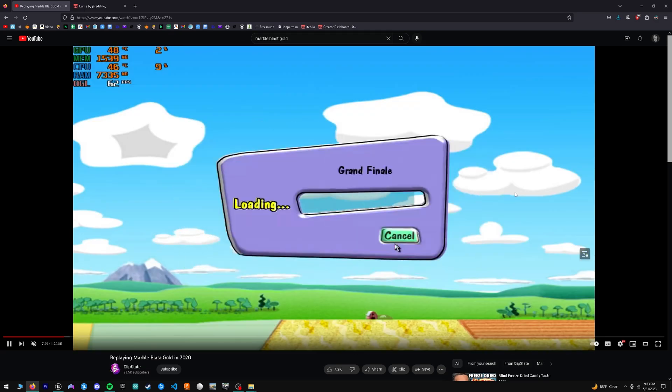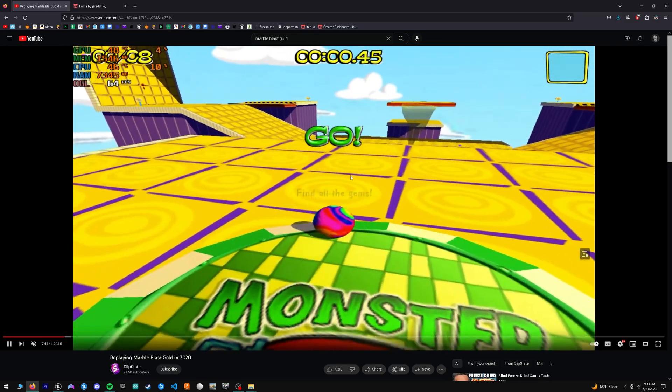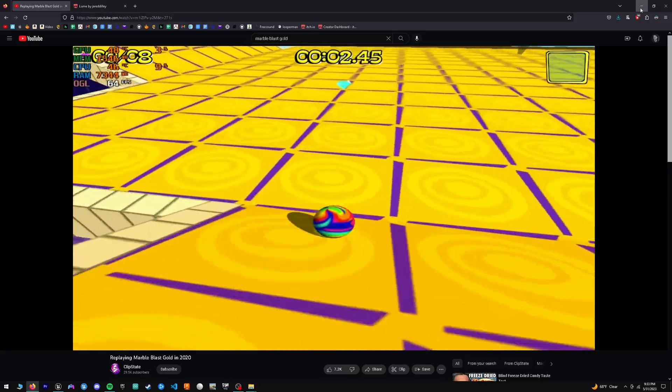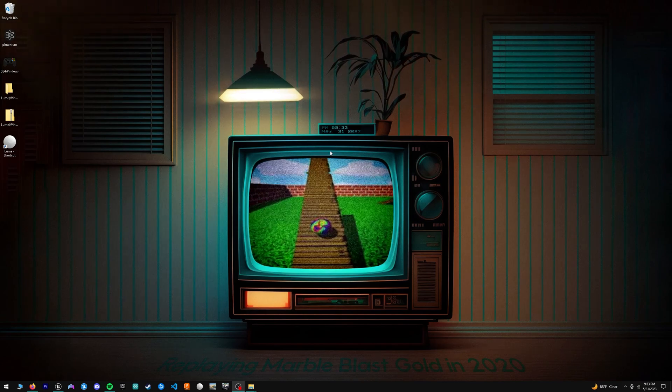I thought this was a great game concept to learn how to use Unreal Engine with. The basic geometric designs mean you're more focused on how to create the game mechanics than on complex art assets. Turns out to be pretty good. I wanted to make a modern version of this and make it look good. Without further ado, let's give a little demo.